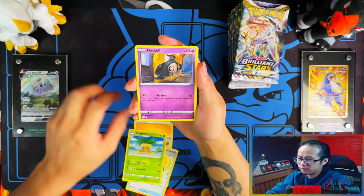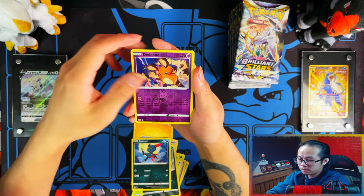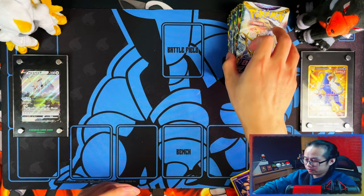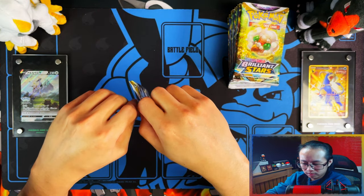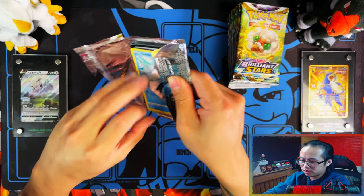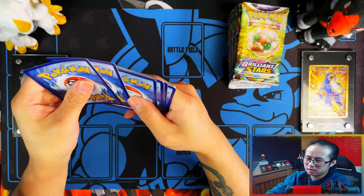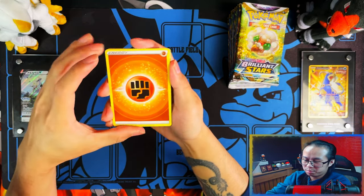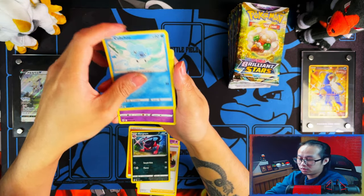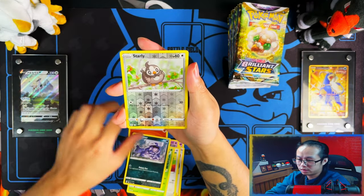These half booster boxes for Brilliant Stars — I think they're going to be a good deal depending on how much you can find them for. If you can find them for a good price, I think they're going to be the best deal. In a regular booster box they're getting an average of 11 to 12 hits, so if you can take away about six decent hits from a half box, then I would say it's a good box. In my last video I went away with six hits.